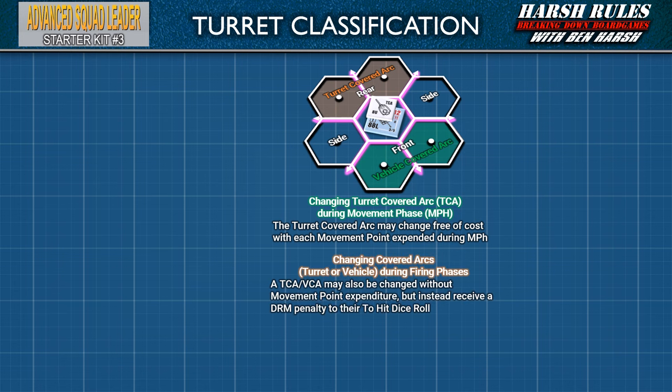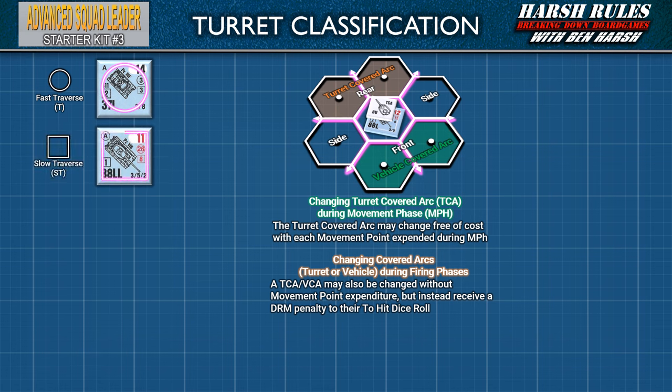When responding in combat, the turret covered arc may also be changed without movement point expenditure, but instead receives a DRM penalty to the to-hit dice roll. To fully understand this DRM penalty, we first need to understand the various turret types. Armored fighting vehicle counters are often bordered with a symbol that indicates their turret type and the speed of its traversal. An AFV counter bordered by a circle is a fast traverse turret, abbreviated as T. If bordered by a thin square, it's a slow traverse turret, or ST for short.